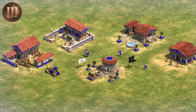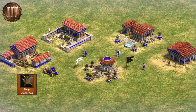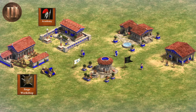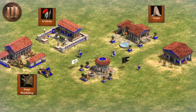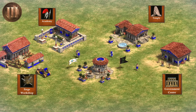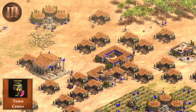Moving on to the Bronze Age, you get access to 4 new buildings. The first is the Siege Workshop that allows you to build siege units. The second is the Academy, which allows you to train heavy infantry units akin to the Teutonic Knight. The third is the Temple, which is akin to the Monastery in AOE2 where priests and their upgrades reside. And the fourth is the Government Center, which is akin to the University in AOE2. Also, the Bronze Age is where you get to build additional TCs.